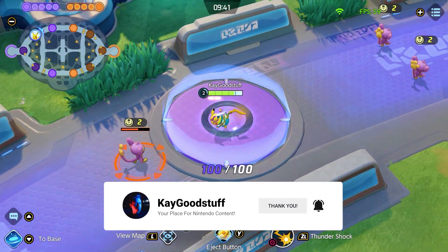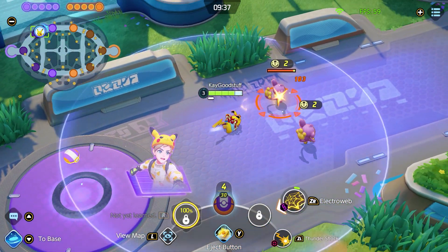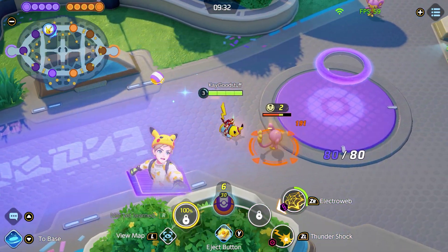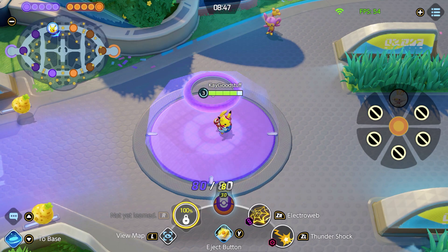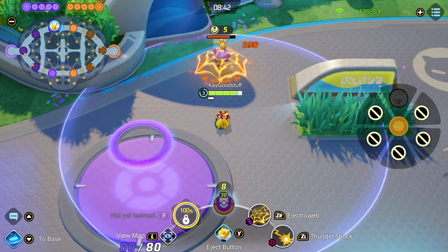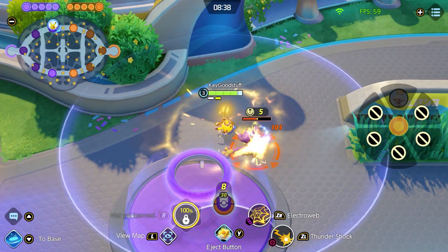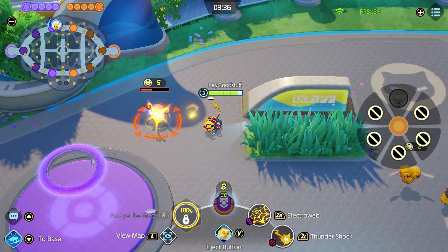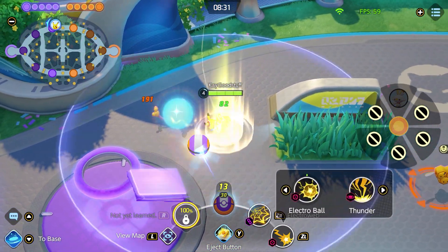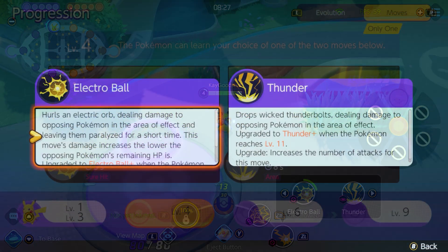As you can see while fighting, the short cooldown lets you hit multiple enemies if they're close by, which is very helpful for the early game. Electroweb doesn't have as good range as Thundershock, but when striking down enemies they're stuck for a certain amount of time, which helps when chasing in the early game. You can open with Electroweb and follow up with Thundershock before reaching level 4.